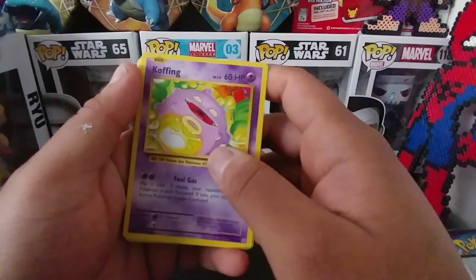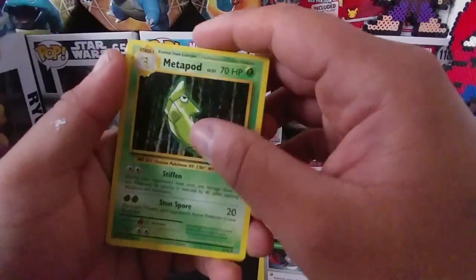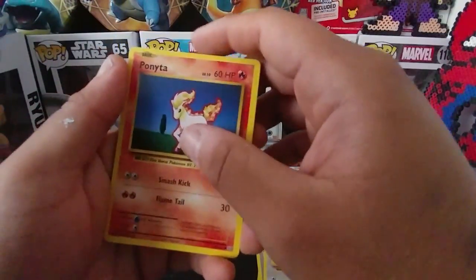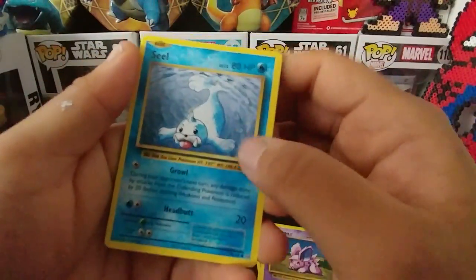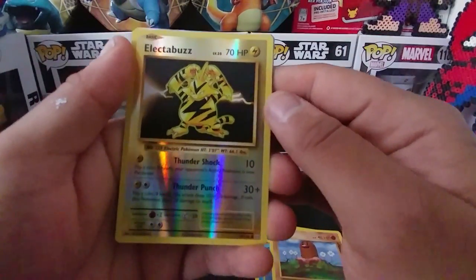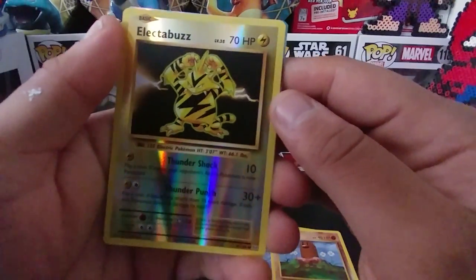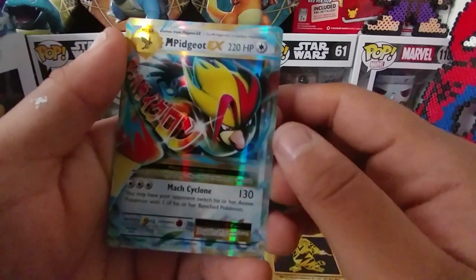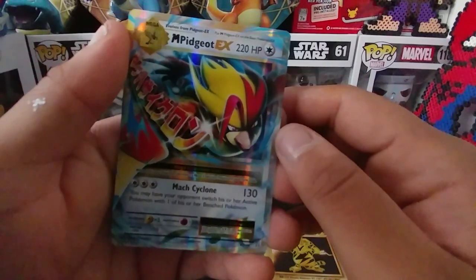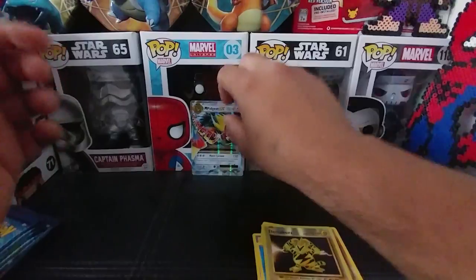That's just paint for my work. So we got a Koffing, Switch, Trainer, Metapod, Del Duo, Ponyta, Nidoran, Seal, Diglett. It's a common Reverse Holo Electabuzz. And wow — this is neat, this is pretty awesome. PGR-EX. I'm going to put that in the back over here next to Spider-Man.